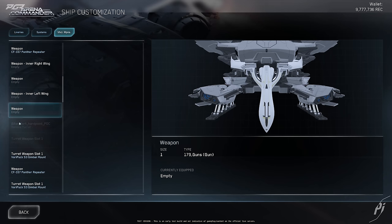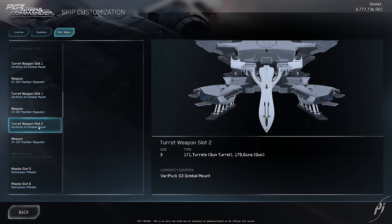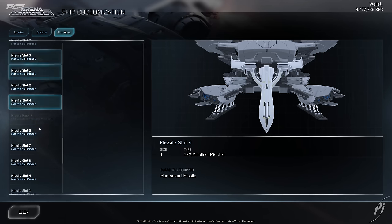Looking at the Vehicle Loadout Manager, it seems like this is the turret right here. They're adding a new component — a new weapon slot here. Right now it doesn't seem like it's accessible, but it looks like we'll probably be able to replace them in the future. This is what it looks like right now.